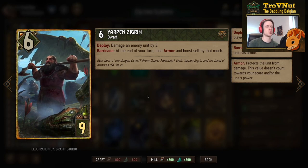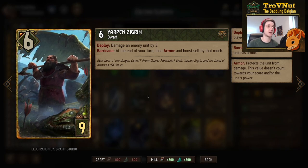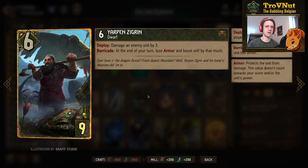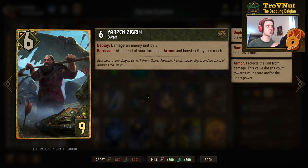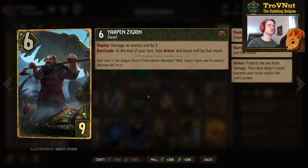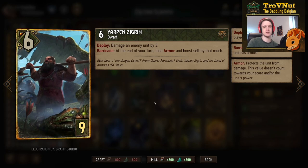Jarpen Zigrin is a dragon hunter at six power and nine provisions. On deploy he damages an enemy unit by three, already giving nine points. If he's armored at the end of your turn, he loses that armor and boosts himself by the amount of armor he had. He starts with one armor automatically from Mahakam Forge, so this card is always at least 10 points. Give him extra armor and he converts it all to points — similar to Harald o'Dimm in point potential, but on a normal unit that also deals damage.